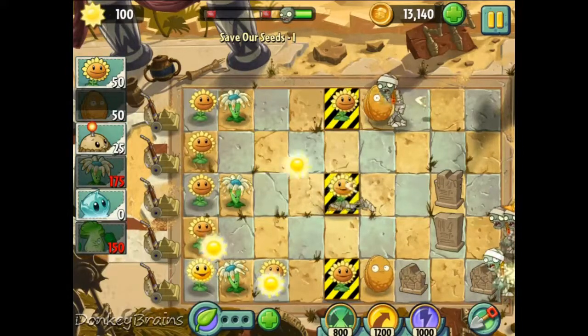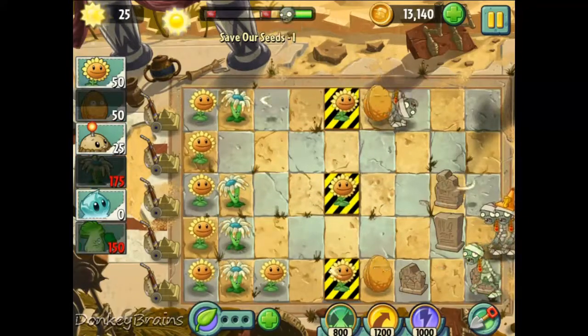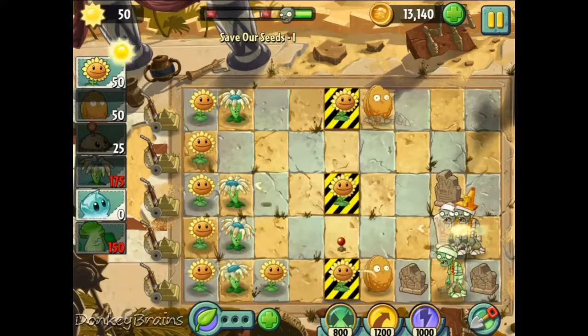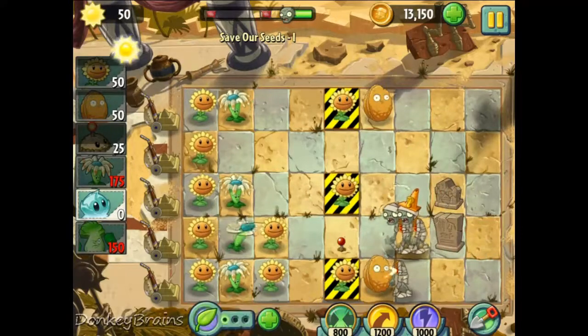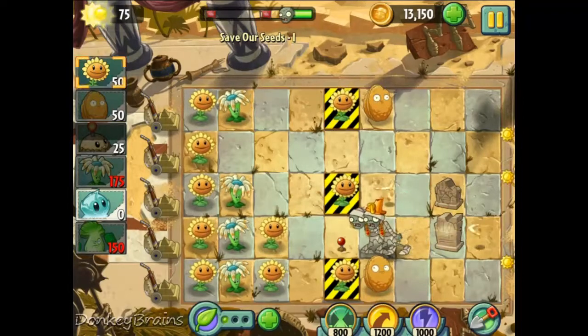It's like I'm a prophet or something. I'm going to plant this potato mine for that conehead zombie. I definitely have to keep planting sunflowers — it's easy to forget to do that because these levels get so chaotic. But gotta keep going. Bloomerang.